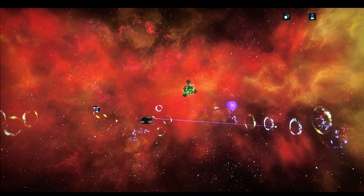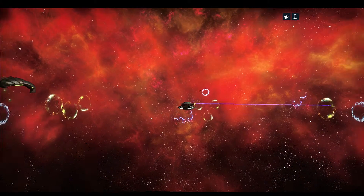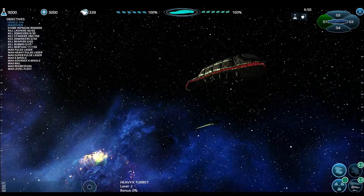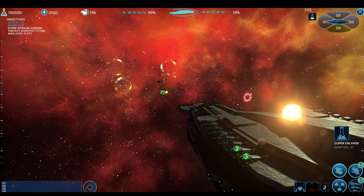The year is 2170. Humanity has pushed out into deep space to colonize and mine planets. The evil ROG have been attacking these colonies and decimating them for 20 years. Freedom Strike is humanity's answer to defeating the ROG.